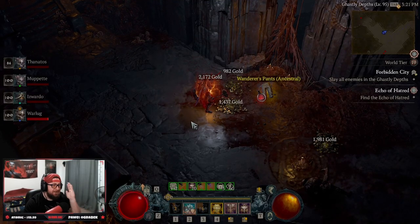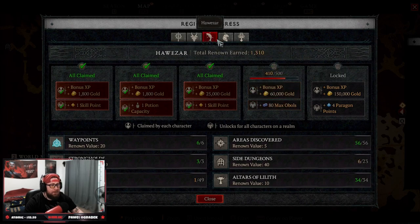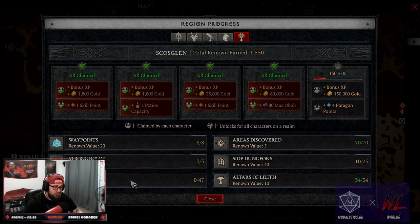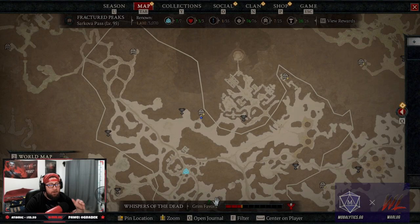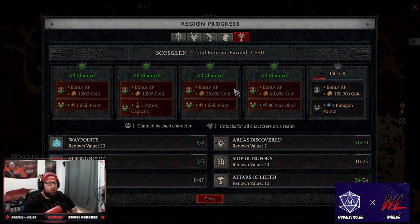In Diablo 4 Season 1, we're trying to complete all of our renown. We're down to just completing dungeons and any potential side quests to max it out. This process does take a long time, but it was nice of Blizzard to give us the first two zones for free when we started the season.